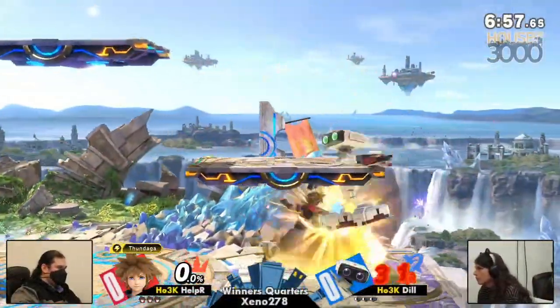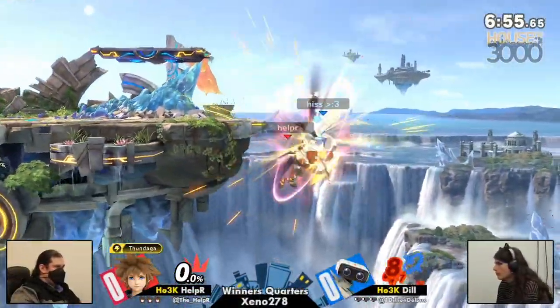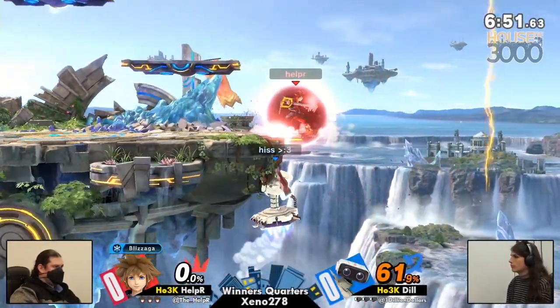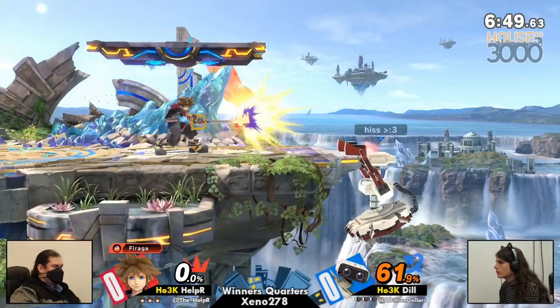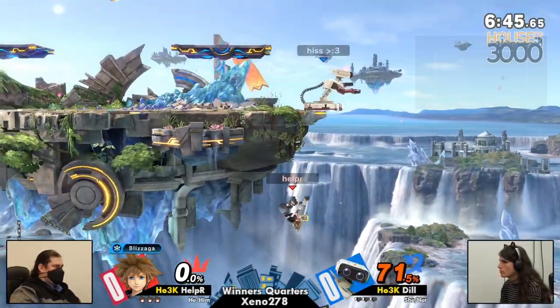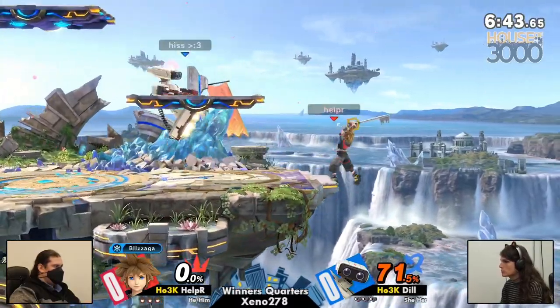She's done it in bracket a couple times, so I don't know if she's done it in bigger tournaments. Helper already with a quick 61% here. This could be slow, but it could also be fast. We're on Battlefield, which means extensions for both characters — extra places to land for Dill, which is going to be really helpful.